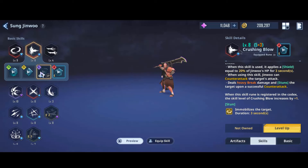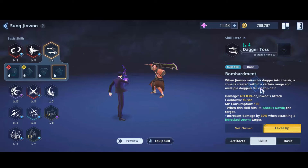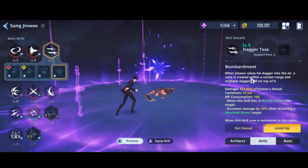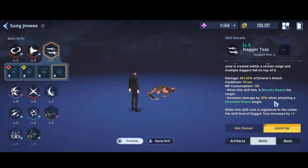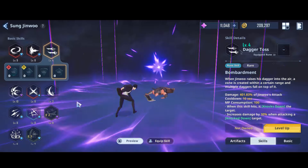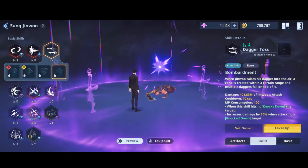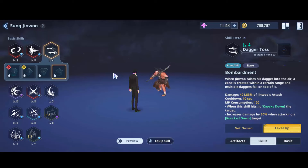It also stuns the enemy. The next one is Dagger Toss Bombardment. This is really good for mob controlling, especially on goblins and similar enemies. It will make enemies knock down as long as the Dagger Toss duration is active on the field, and they take more damage when knocked down.